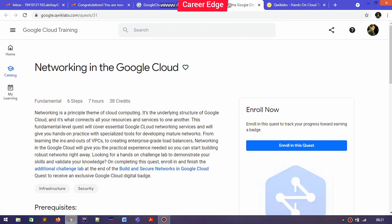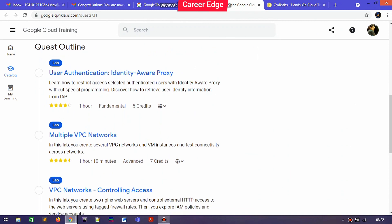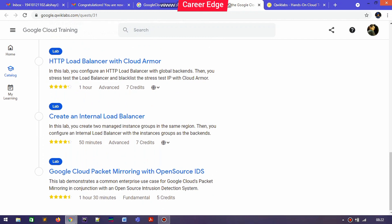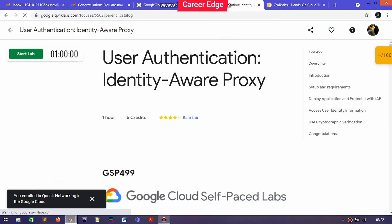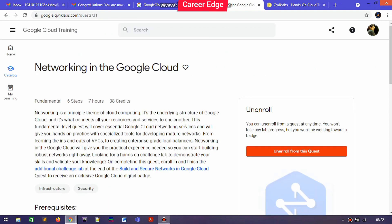Now I'm going to enroll in the third quest. You can see there are different types of labs here also, and after seeing all the labs I'm just going to enroll. You can see there are a total of six or seven labs, and one lab is more than one hour long. I just enrolled in this quest.